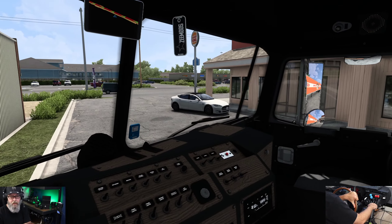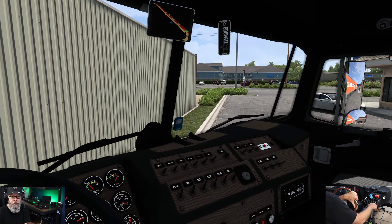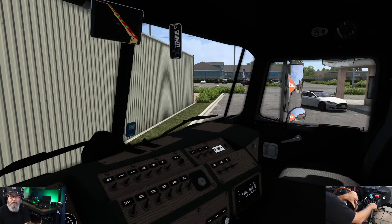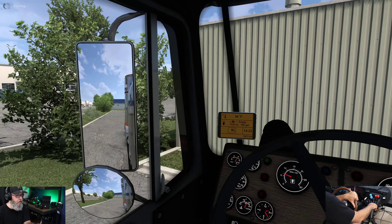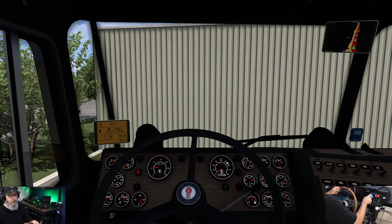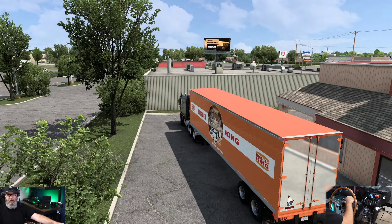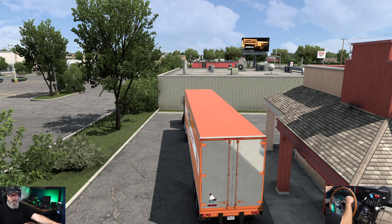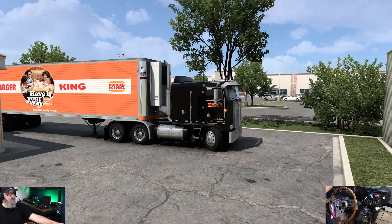Try to straighten it out. Bring it right up to that back door, make it nice and easy for them. All right, pretty sure that's going to do it. I'm bringing it right to that back door for them to unload. So that about does it for this one.